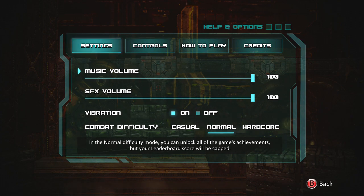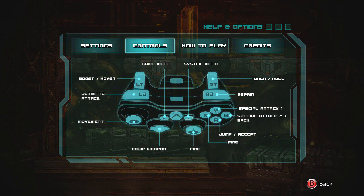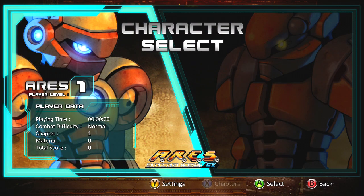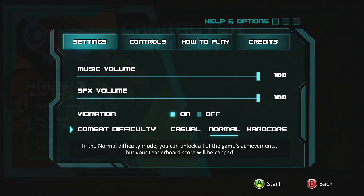Let's have a look at the options: Music, Combat, Normal. Controls include Dash, Roll, Repair, Jump, Fire, Equip Weapon, Ultimate Attack, Boost and Hover. Oh, interesting. Okay, let's get started. Alright, character select — A.R.E.S. or Taris. Let's go A.R.E.S. Normal difficulty, yep let's do it.